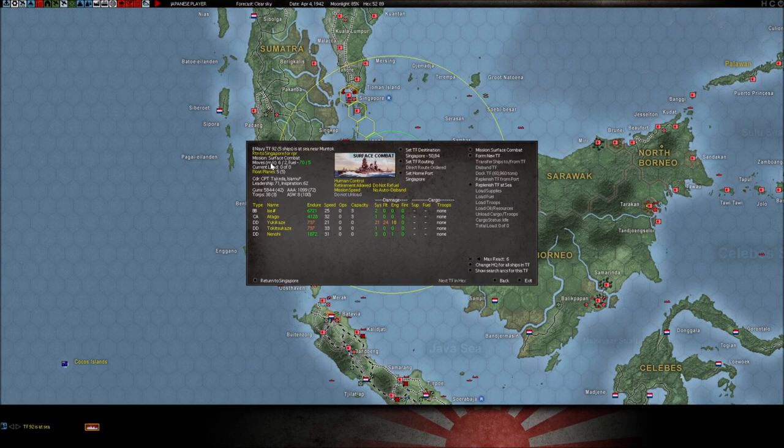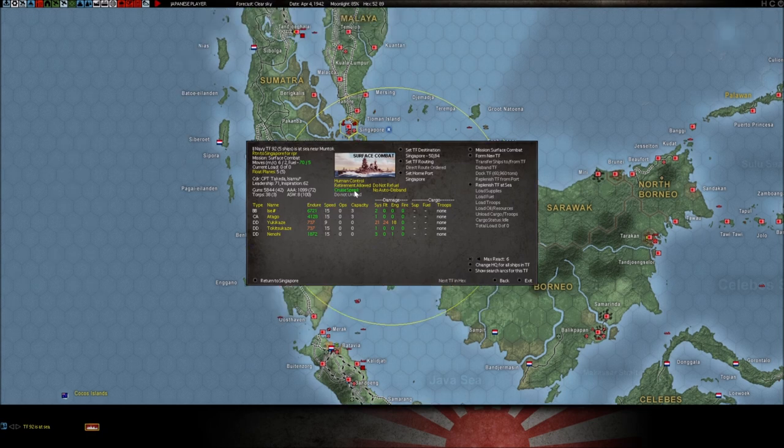This tells you how many moves the task force can go per 12-hour pulse. Remember, each turn is divided up into two 12-hour pulses. This tells you at different speeds how fast they can go — the left number is mission speed and the right is cruise speed. At mission or full speed, this task force can move six grids per pulse.